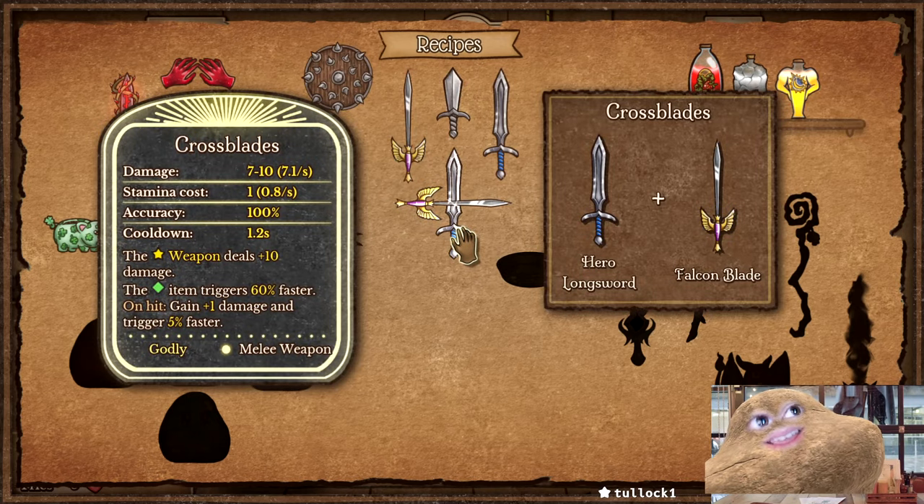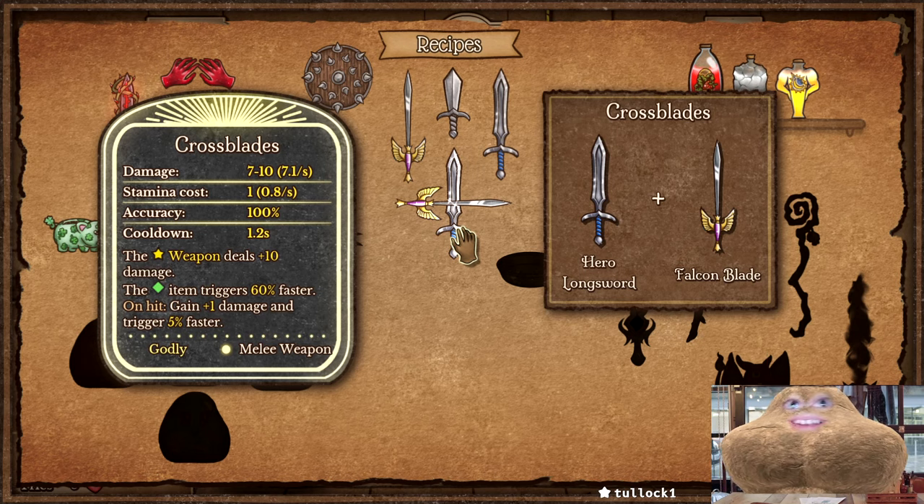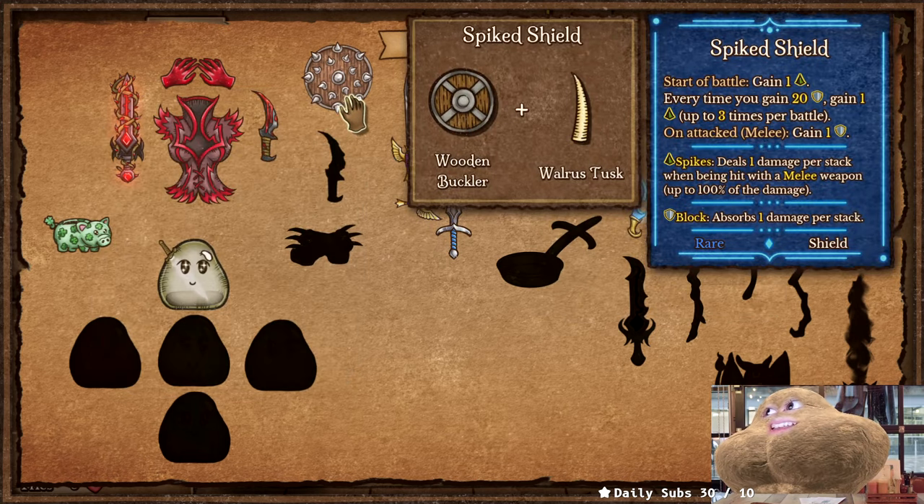These two swords combine into the crossblades, and once you have that you've basically won the whole game. Nobody can really beat you unless they have a lot of spike cheers.